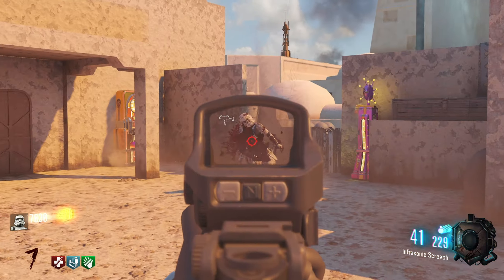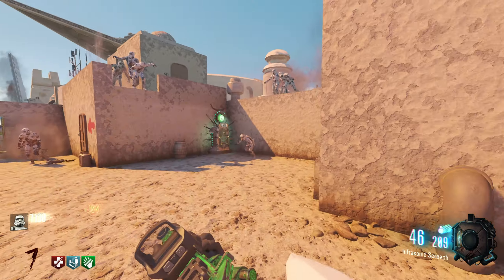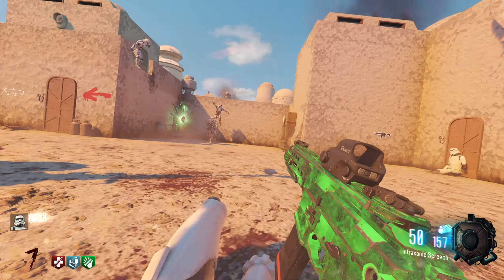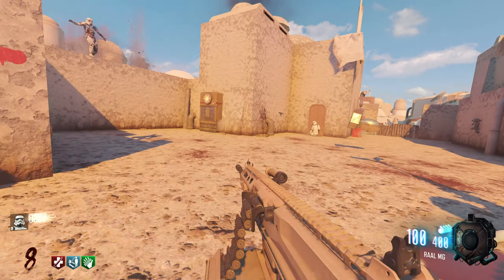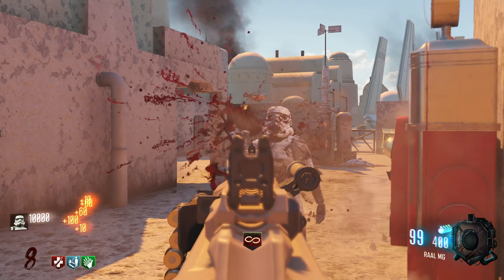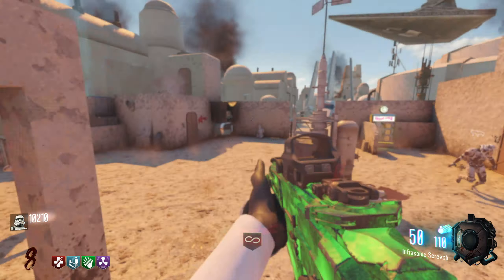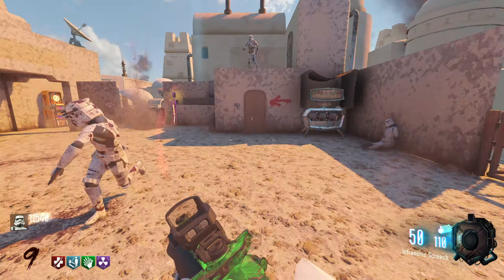I don't understand how the rounds change, because it says it's time-based, but the round only ends when I kill all the zombies that are spawned - so that's very interesting. I'm pretty sure all the guns in the box are from Modern Warfare 2019, so I'm gonna hit the box and see what I can pull. The Rawl MG. Modern Warfare 2019 is a game - it was probably one of my least played CODs recently, because I'm just not a big fan of the modern Modern Warfares. I will say, the modern MWs do have some very nice looking and sounding guns. That's like all of the praise I'm gonna give them, though.